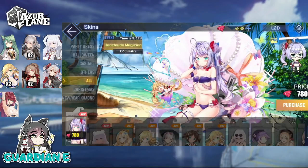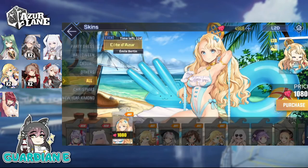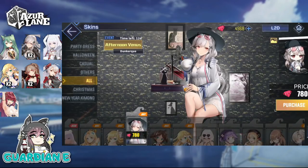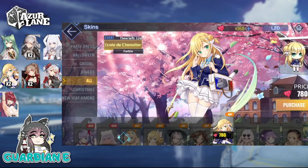Let's go over some of the skins that dropped. We have Beachside Magician for Lopin — very colorful and bright. Sleepy Sunday for Limalin — looks like she doesn't want to study. The Emile skin returned from the last Iris of Light and Dark — a beautiful live 2D skin with a stunning color palette. Forbin looks like she's running errands in a Sunday dress. Dunkirk has Afternoon Venus, just relaxing indoors. Lemar has a school skin, and Forbin also has a school skin. Great selection of skins available.